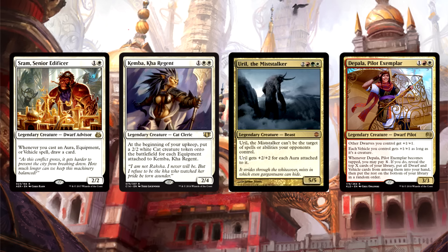If not that, then assuredly Kemba, or Ural, or Dapala. This could easily be a commander. This is going to garner commander attention forever.